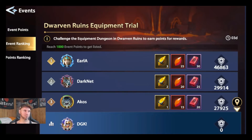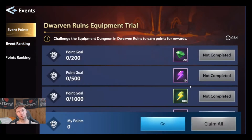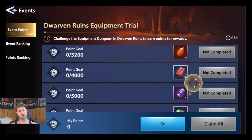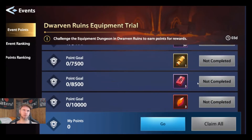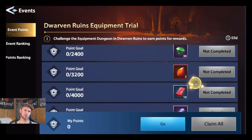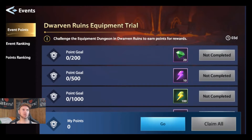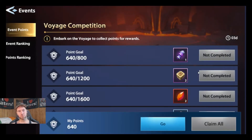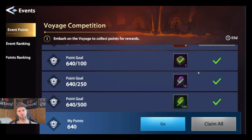If we just do the Dwarven Ruins trial, we get two free shards here and three free there — that's five. Plus all the other goodies along the way. Then jumping over to the Voyage Competition, just for doing it we get five more: three here and two more there.